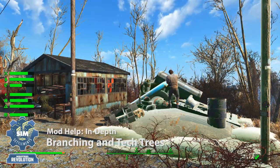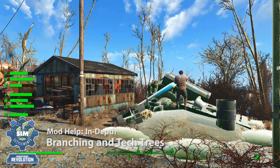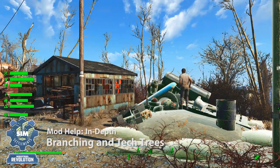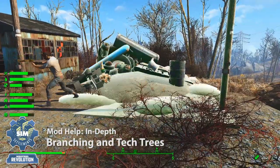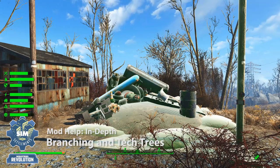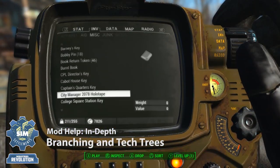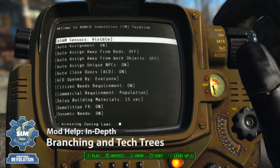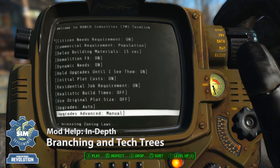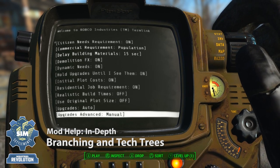Now one of the things you might want to do is take control of the direction down the paths and tech tree that your buildings take. You'll notice the one on the left has upgraded down one of the paths. If you wanted to make sure that this one went down the other path, what you would want to do is change "upgrades advanced" to manual. This is something I covered in the 2.0 patch notes video, but essentially you go into your zoning laws and at the very bottom there are two options: upgrades and upgrades advanced.